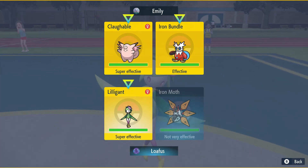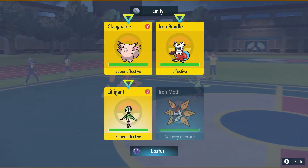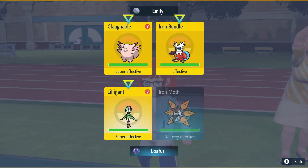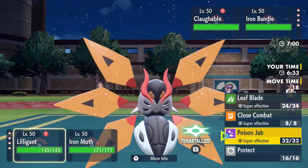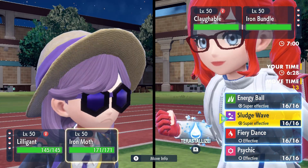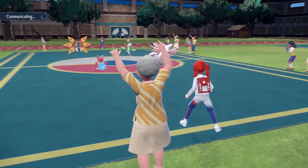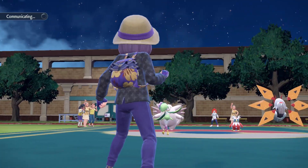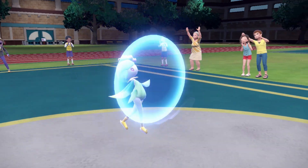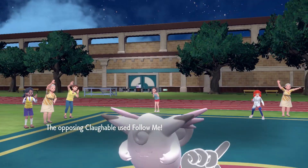Because basically, if they Hydro Pump into Iron Moth it's really, really bad. They have to land Hydro from two, to be fair. And that means they're assuming I'm not going to be using Loggerhead for what it's for. I'm going to Protect and Sludge Wave. Do I Tera? I'm not going to Tera. All right, let's do it. This is probably a misplay, but I'm going to do something weird. I'm going to Protect — no Tera coming out from either side, so they're probably just Hydro Pumping into Iron Moth.